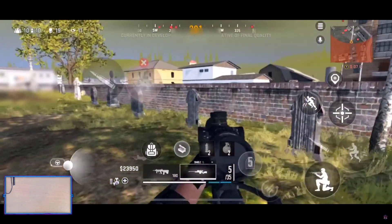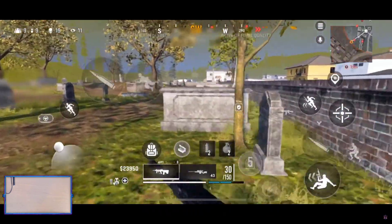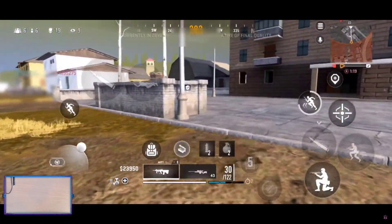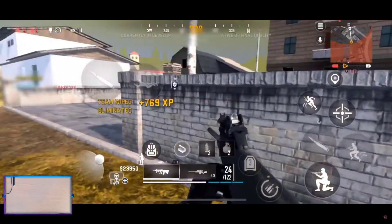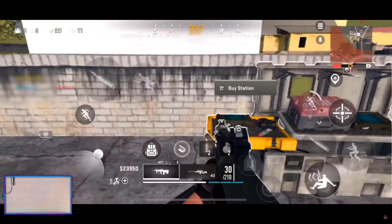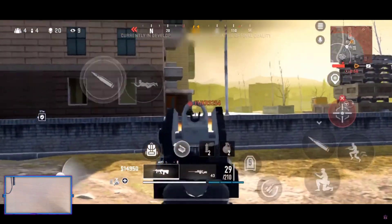Loadout drop incoming — kind of a late circle for that to drop, but that's normally how loadouts drop. There's always one that drops in late. I love this area of Verdansk — storage was to the right, the train yard is straight forward, and I love these set of houses.